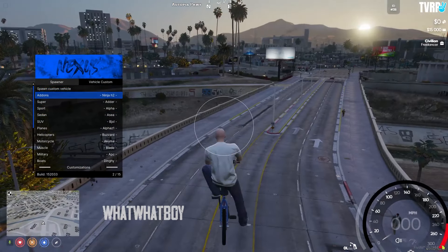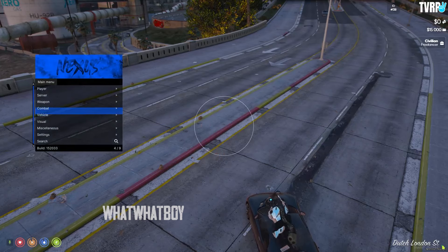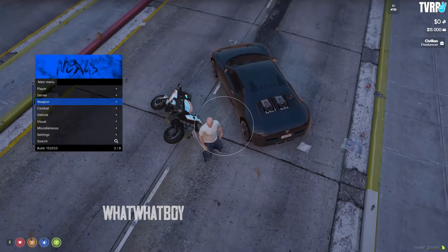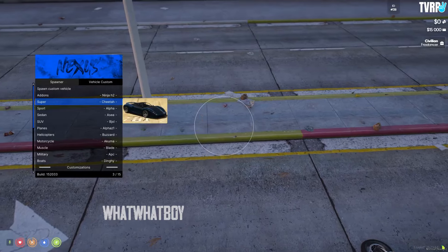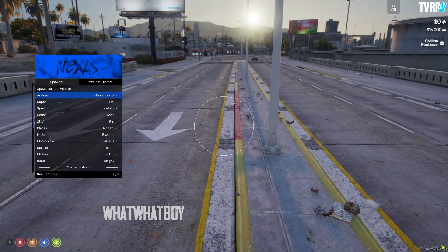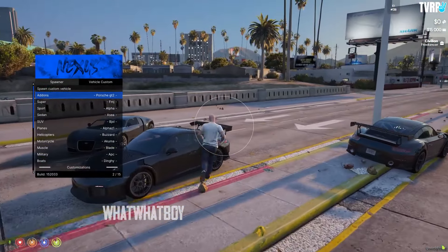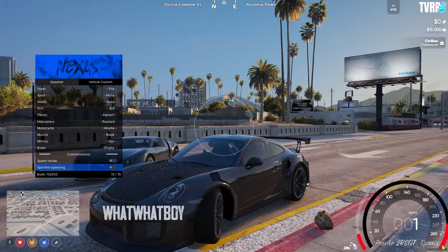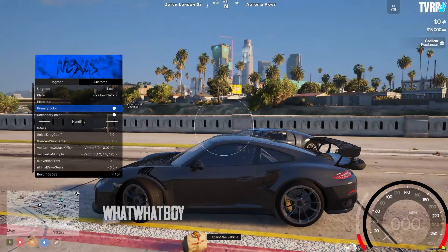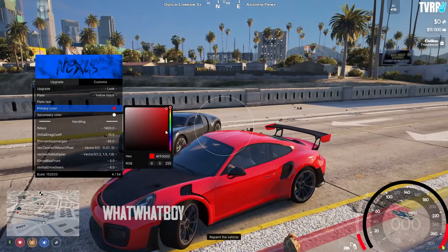On to the vehicle tab — you've got custom vehicles. You do need to spam spawn add-on vehicles, but as you can see there's a custom bike model. There's also a preview, which is nice. Let's spawn a Porsche GT2 — there you go. It's that easy to spawn any vehicle in the game, and you can also spawn inside a vehicle if you want.